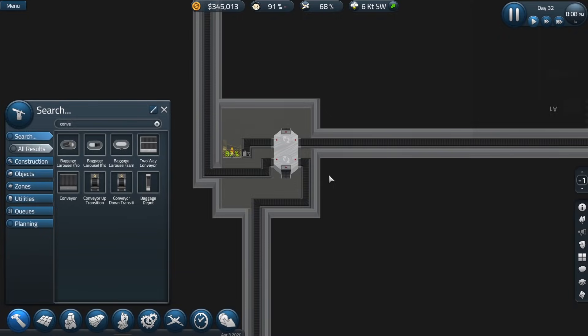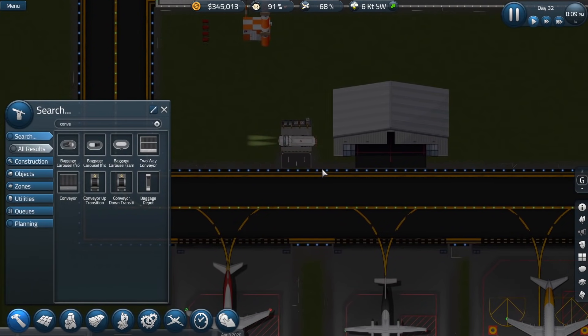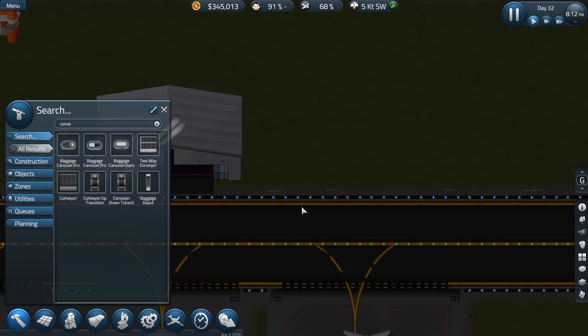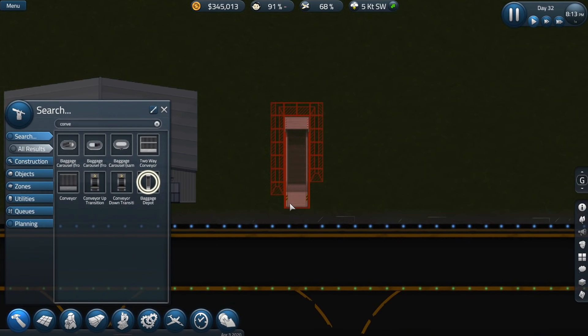That should work perfectly fine. Because of the layout, I did have to change this around a little bit. Our fuel depot, or our refueling station — I just had to bump it up a little bit because the underground conveyor belt system was in the way. However, it shouldn't be a big issue. We're going to want to put one of these baggage depots down.